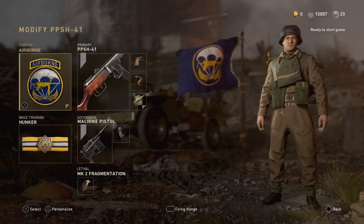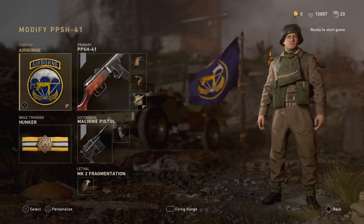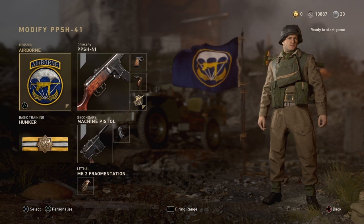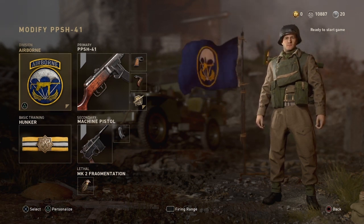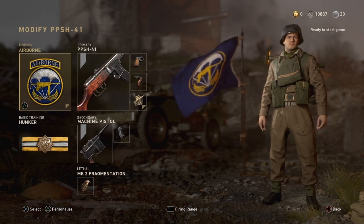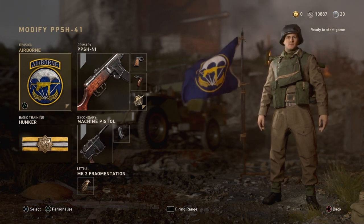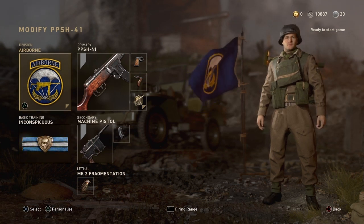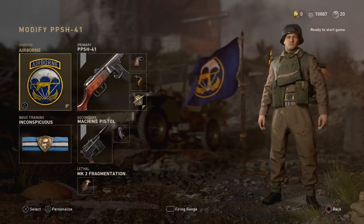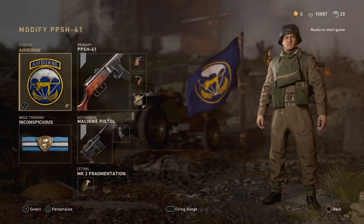Moving on to submachine gun classes — this is mostly a respawn class, but I do use it on Sainte-Marie-du-Mont. I use the PPSH with Quick Draw and Grip; you can run Long Barrel if you have three attachments. The first PPSH class uses Hunker so you can take grenades and Airborne so you can get to places quicker — it's ideal for running straight to B bomb on Sainte-Marie-du-Mont, getting to the bomb head glitch fast, and melting opponents. The second PPSH class swaps Hunker for Inconspicuous, so you can run to power positions and then walk silently — that's the class to run on every other map.